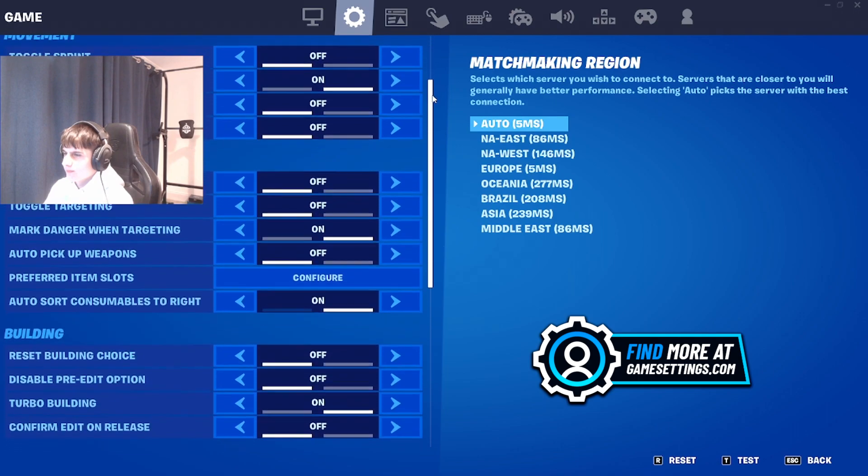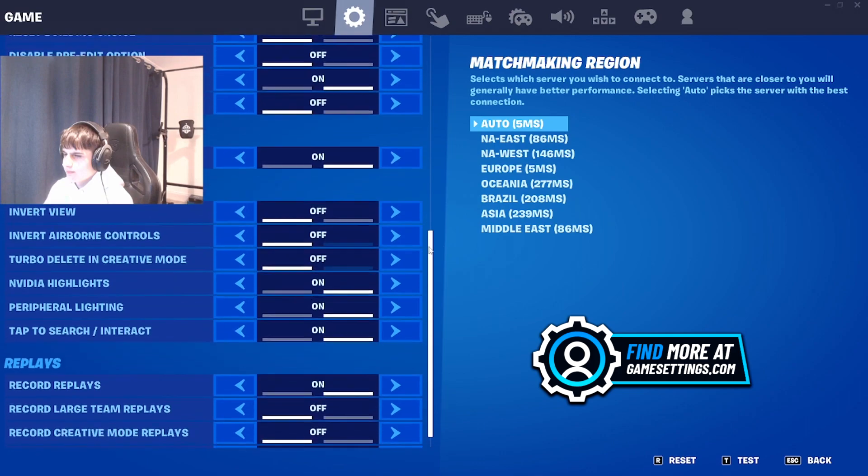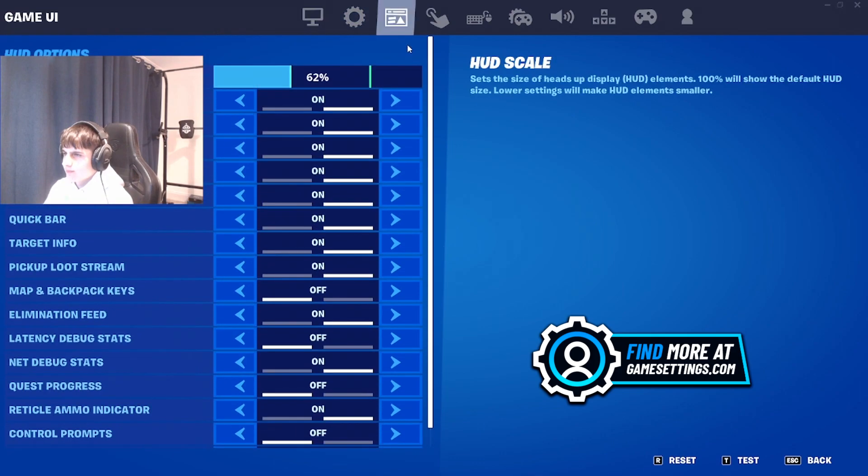For his game settings, as you can see as he goes through them they all look pretty standard. He isn't using confirm edit on release, which is a very important one to point out. For his HUD options, he is using 62% on his HUD scale, and the rest of his options are pretty standard.